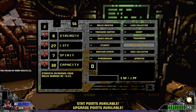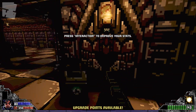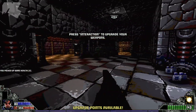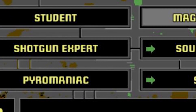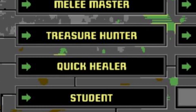Perk points are totally different. Every five levels you earn a perk point that can be used to upgrade your strength with melee weapons, overall hit points, spirit for your magic, or capacity for your ammunition. I went all hit points and capacity, and it served me well in the later levels — not having to hunt for ammo as much to destroy the waves of enemies. You can also use perk points on game-changing perks like sprinting everywhere, shotgun expert which gives you two shells for the price of one on pickup, and quick healer which gives you five HP on pickup.